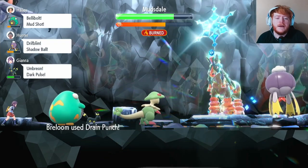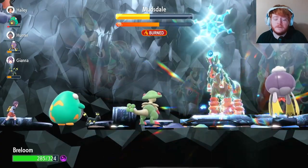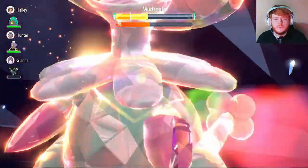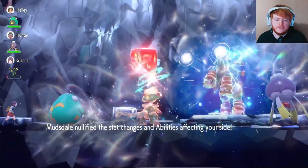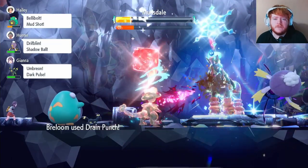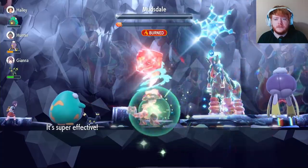Mudsdale has used Iron Defense which makes this a bit annoying, but we start attacking with Drain Punch. There's a little damage because of the Iron Defense. We keep using Drain Punch until we get our Terastallization or until it nullifies our stats. We still haven't been at half health because of all the healing Breloom does. Mudsdale is a defensive Pokemon and with Iron Defense it's been a bit annoying, but we still manage to win. And the Mudsdale goes down! I've never felt so disgusting using a Pokemon before with this setup - and I love it.